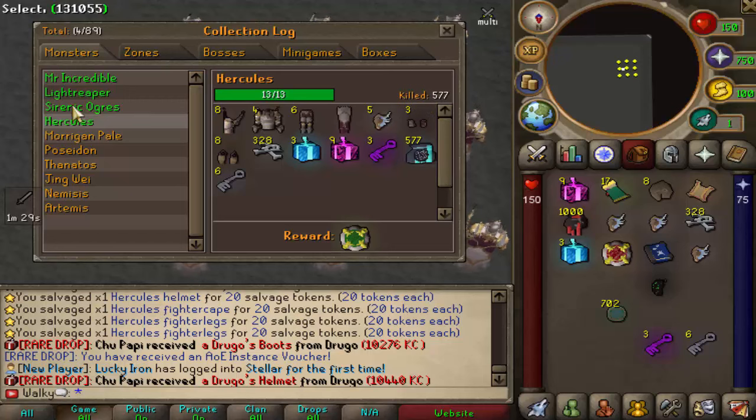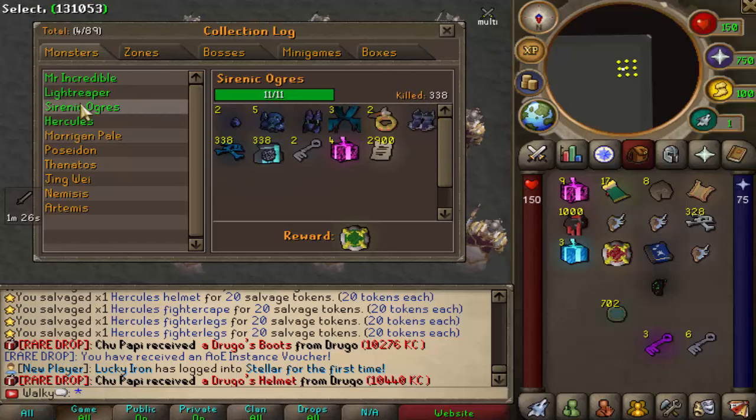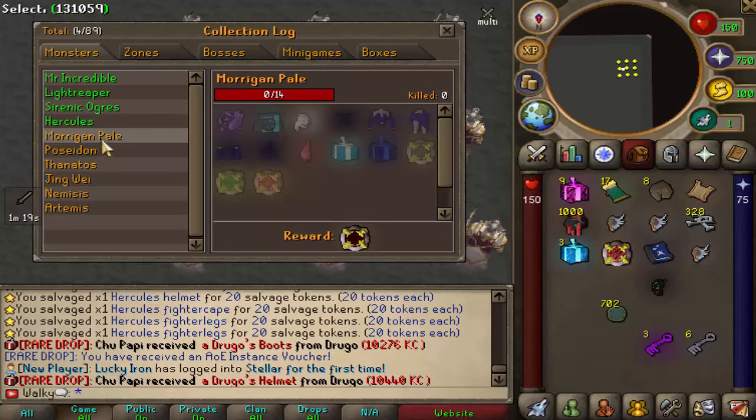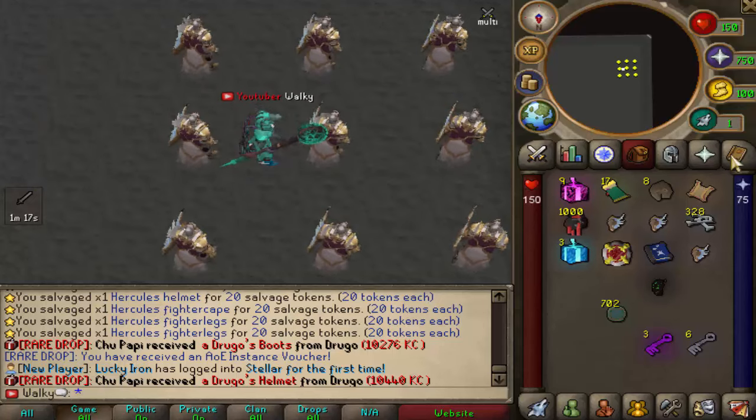Collection log completed — 600 KC, took me a lot more than the previous one. I think we got super lucky on the serenic orbs versus 957 on the light reapers. Next one we've got is the Morrigan. Let's go ahead and do that.